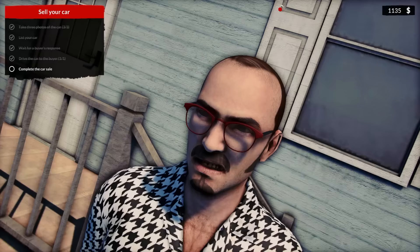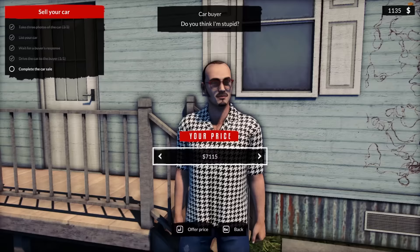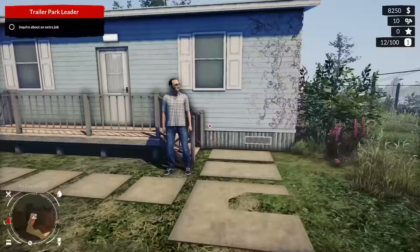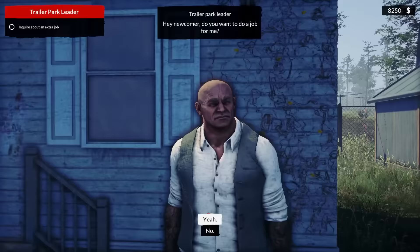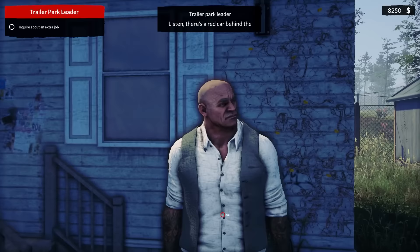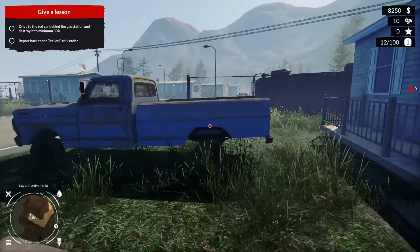Wait, what did I make off that? I think I made a thousand dollars because I was around 7,100 - that's not bad. Do I have to walk back? There's an extra job to inquire about. Hey newcomer, do you want to do a job for me? There are two jobs - I want the illegal one. There's a red car behind the gas station - a nuisance. Tonight, under the darkness, use this bat and teach them a lesson they won't forget.